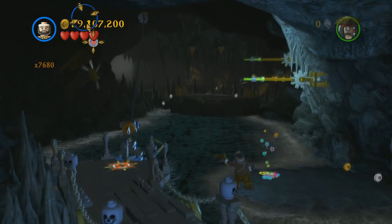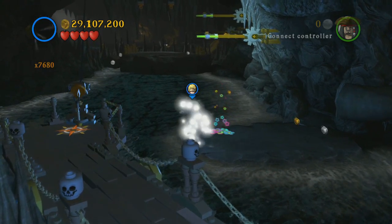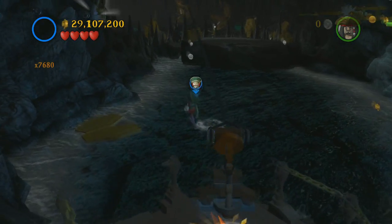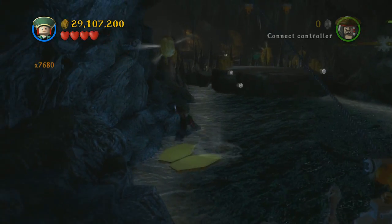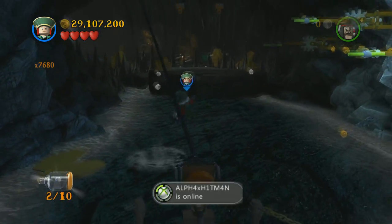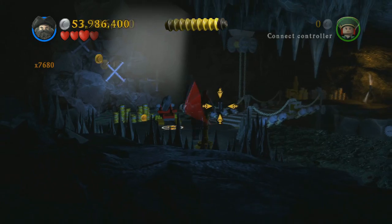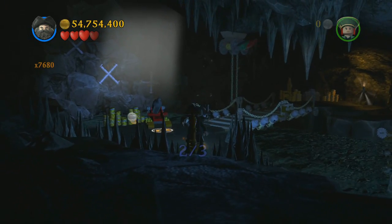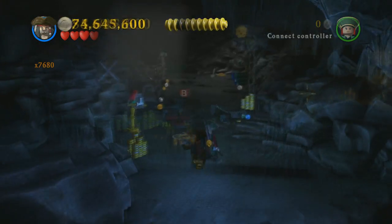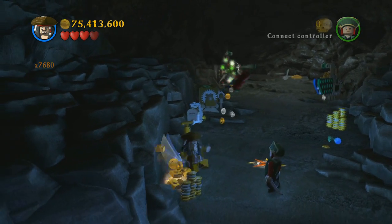Back there was also a Jack Sparrow compass item. Up here you have to shoot this thing and come over here with a female character and hop up — and hop up again because you missed it — then grab that. A little bit further on you'll find another parrot, and there's only one more left. Up here is the final parrot, and you've got all those for a mini kit or a ship in a bottle.